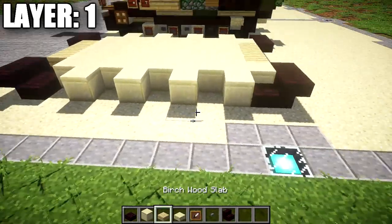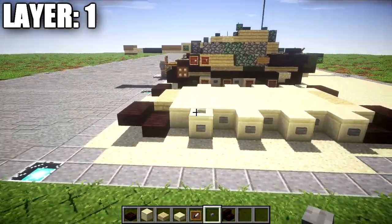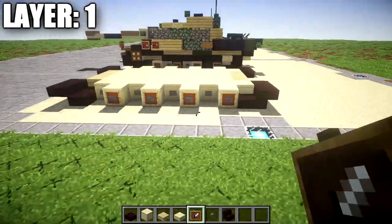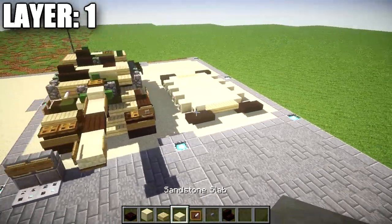Going all the way along like this, and also our stone buttons — can't forget those — going all the way along like that. We also want to place item frames on those smooth sandstone blocks that stick out. Once you have that done, that's going to do it for layer one.